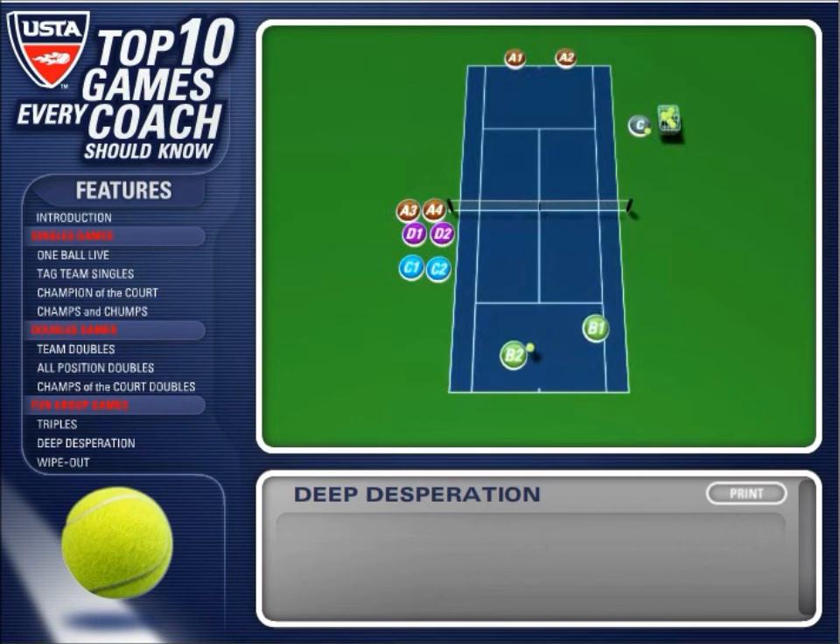The players at the net must chase down the lob, letting it bounce, and play out the point against the champion team. If the challenging team wins, they run over to replace the champions. A new ball is fed high into the air to the next challenging team, who moves quickly onto the court.